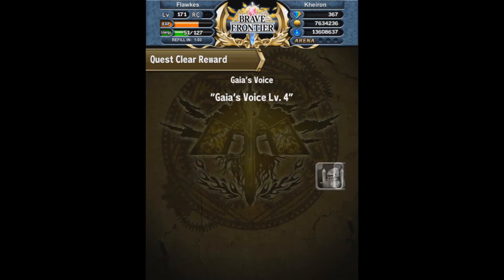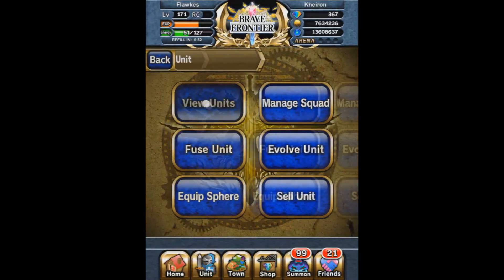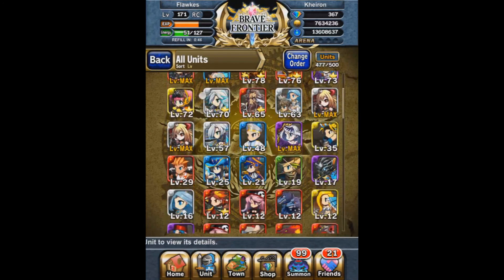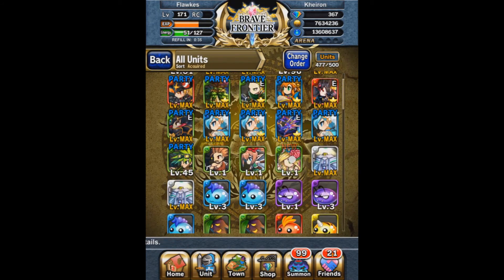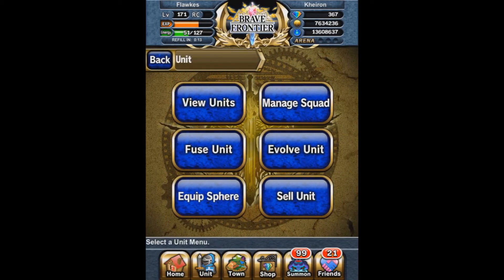So there you have it — this is Gaia's Voice Level 4, the Paula Earth Sybil Sister dungeon. Oh, she dropped! Let's quickly check her type — Paula Anima, sweet. I already have one of all the sisters so it doesn't matter, but look at the unit — all those embroideries and flowers, quite a bit of detail.